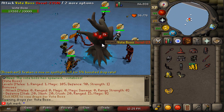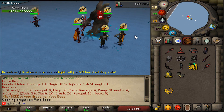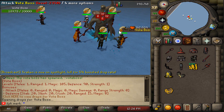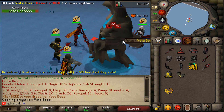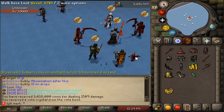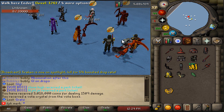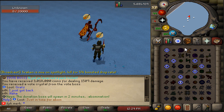The vote boss is right here — it has 20,000 HP, so time to get it killed! The vote boss has been killed. We got a Vote Crystal and 3 million cash — absolutely lovely. That is how the vote boss looked.